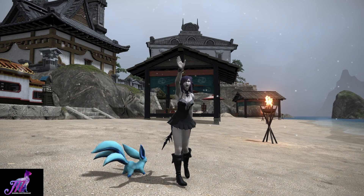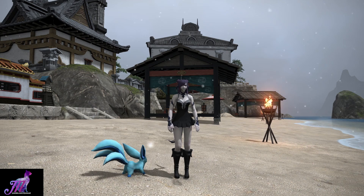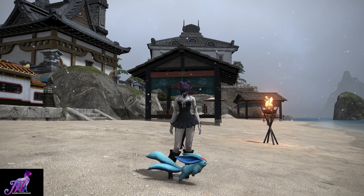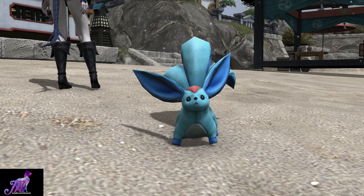Hello and welcome back to another Minion video with me, Mione. This time we're looking at the Peridot Carbuncle Minion. This guy is part of the real-life Emerald Carbuncle Plushie that you can buy off of the Square Enix store and indeed Amazon, where I got mine.